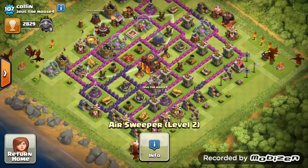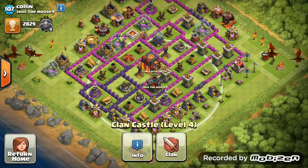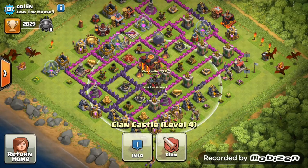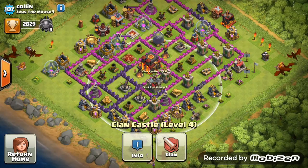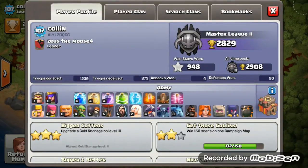The air sweeper on one side is in a very nice position. The other one is outside the base — just put that one inside the base as well, especially if you're trying to push, as it will help a lot against air attacks. You have rushed the Town Hall, but you can recover — just keep upgrading your walls and heroes and leave your other defenses untouched until you get all walls to at least level 8.